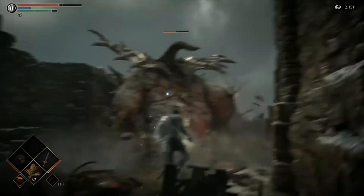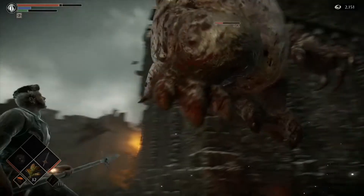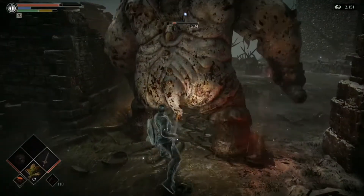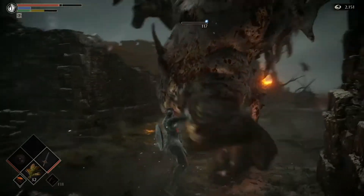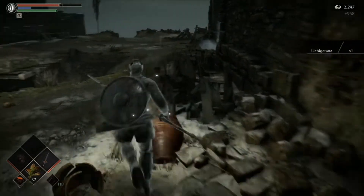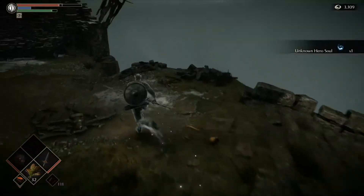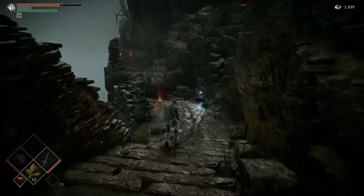Of course this guy does have more health than the first one we fought, but he's no real major threat. He mainly does butt slams as long as you stay close to him. I'll grab this katana — got an item back here too. Known Hero Soul. I'll hold off on going past that fog gate. Yeah, that's the manta ray thing there.